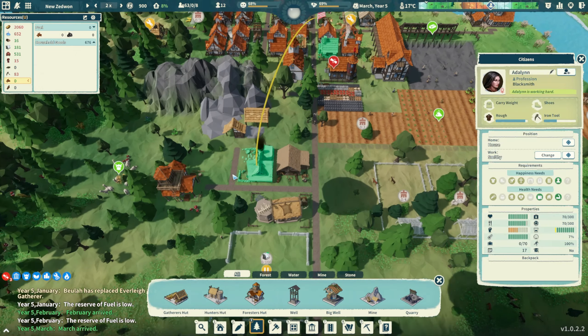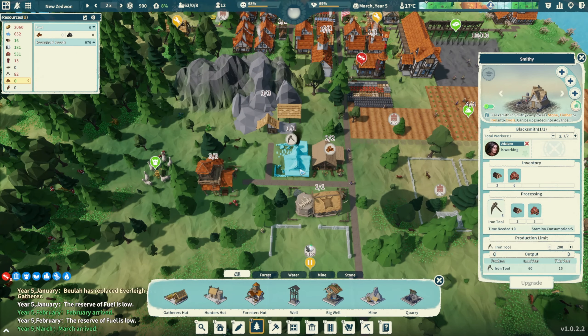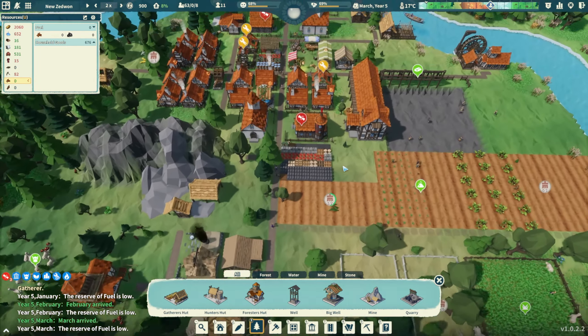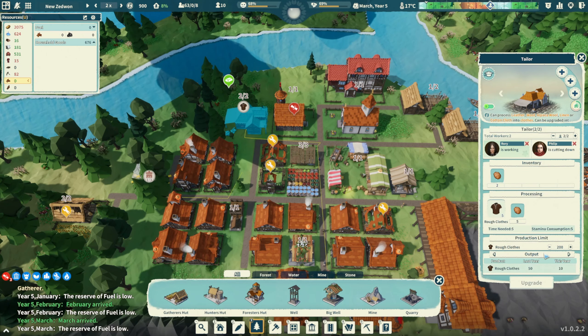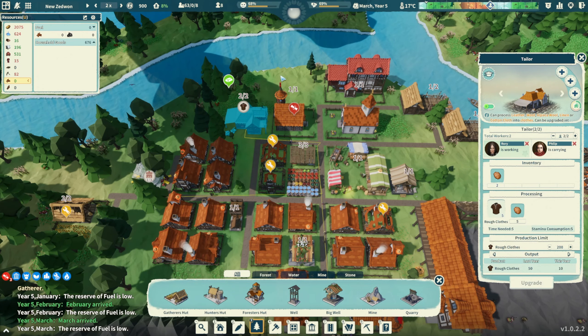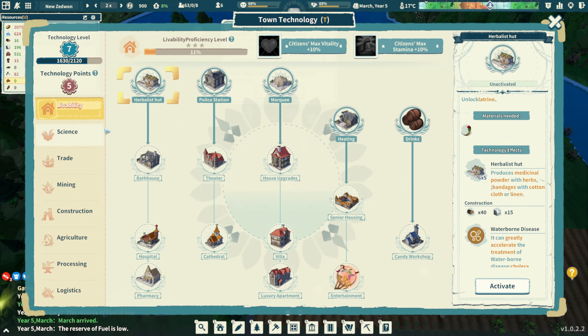Another thing we're not doing well on is tools - I don't think we're making enough. I'm going to add another person there. Also clothes - we're at 15 clothes right now. Last year they made 50, this year they're on course to make only 10 so far. We need to get those going.